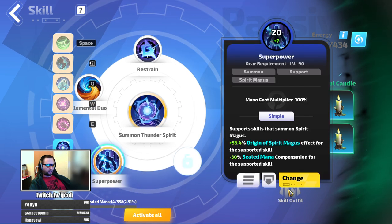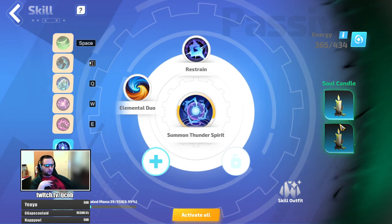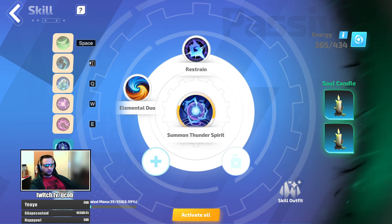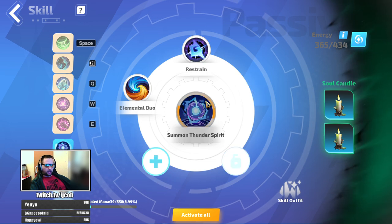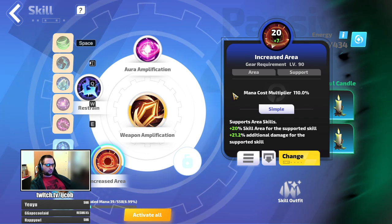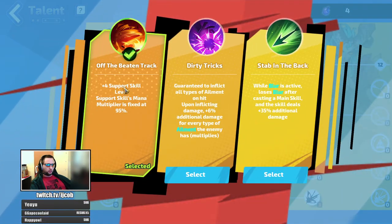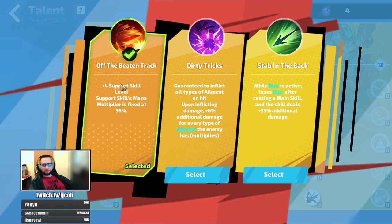Plus Thunder Spirit. Once you level up Restrain high enough, you won't even need any other sealed mana compensation mod on any other piece, and you'll be able to run two 50% auras, one 10% aura, and a spirit — with just this simple trick. Just put more links with mana cost multiplier of 95%, but you need the Off the Beaten Track passive points for that. That's it for this quick video, thanks for watching, see you in the next one!